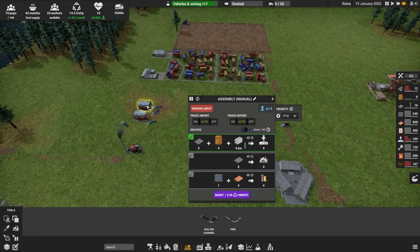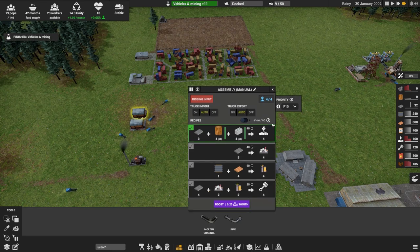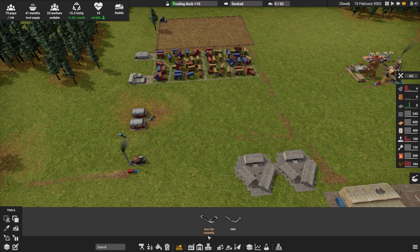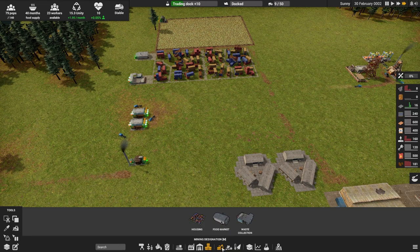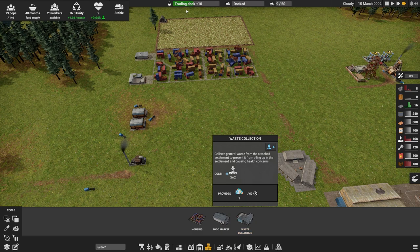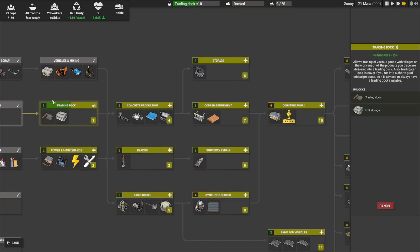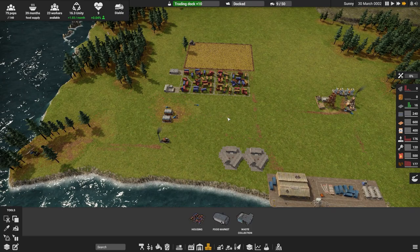We're finally making our construction units once the iron gets delivered. Vehicles research got completed, so let's go ahead and put down some storage. I don't know where everything is located, so you'll see me clicking through. Vehicle deposit - wait, that was the vehicle deposit, not storage. Do I get it in the trading dock? Yes, I get it in the trading dock - sorry, the buildings look very similar.